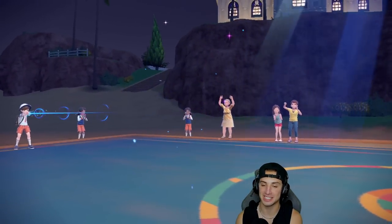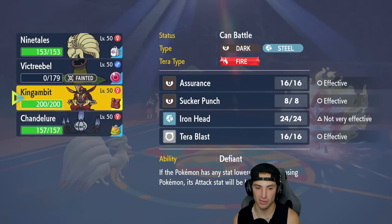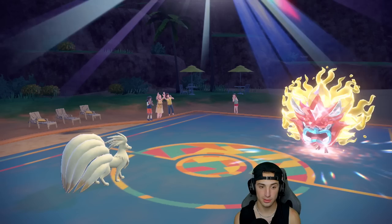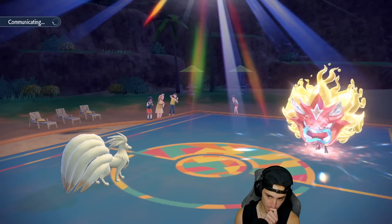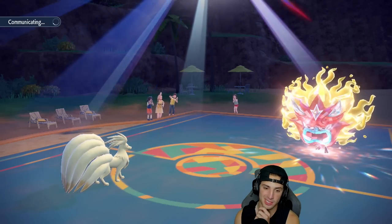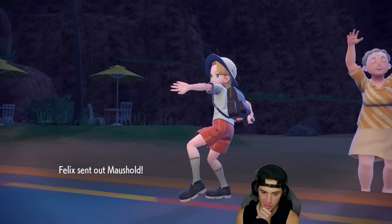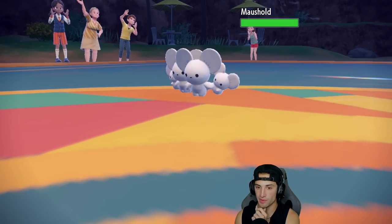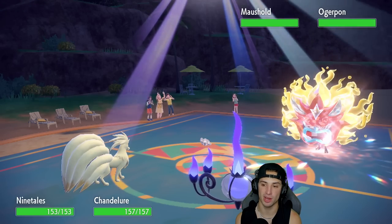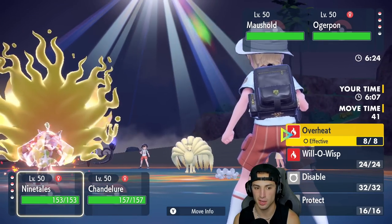I shouldn't have even Terastallized — I think it was a waste of a Tera. Ogerpon is just KOing through everything and hitting like a truck. I honestly don't know what to do here. Maybe the best bet is to Protect and try to pop Trick Room. I'm going to bring in Chandelure here — he might follow me in with Mamoswine, but it's a perfect time for it.